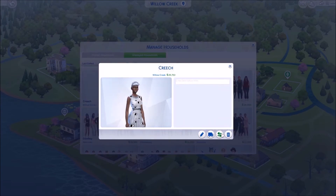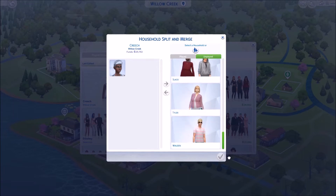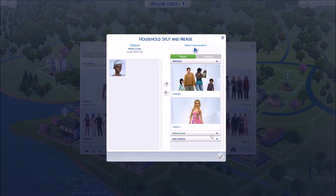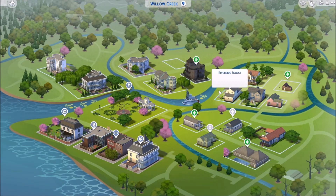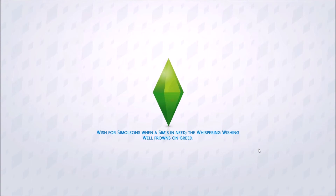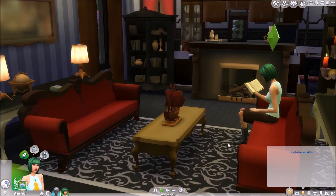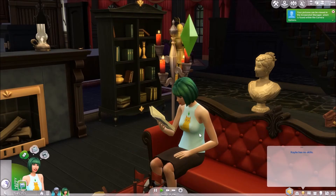Look at all the people I've made. I'll just do this — if I could find her — where? There we go. Alright, cool. Now I'm going to go to their house and take a gander. Alright. Pretty cool for me.